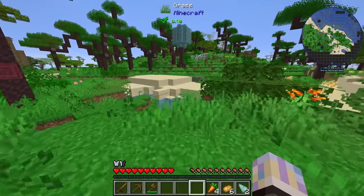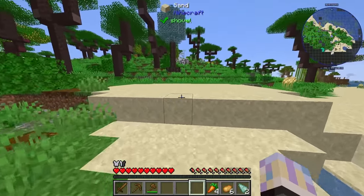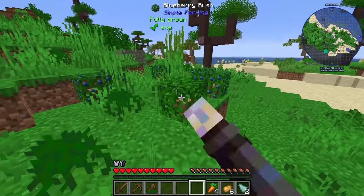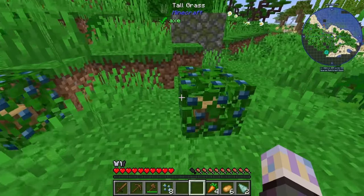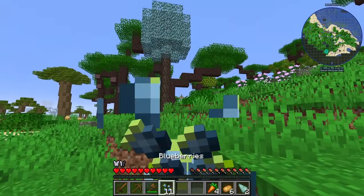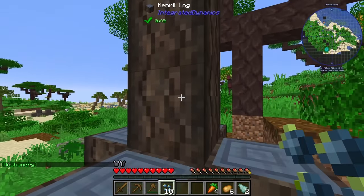I saw there was an Integrated Dynamics tree over here — gonna go ahead and grab that real quick. There are also berry bushes all over the world, so if you're out of food you can usually just find berry bushes and eat them really easily. Go ahead and eat some blueberries. We got Husbandry — whatever that means — but we have it.